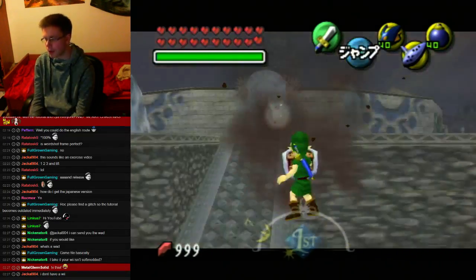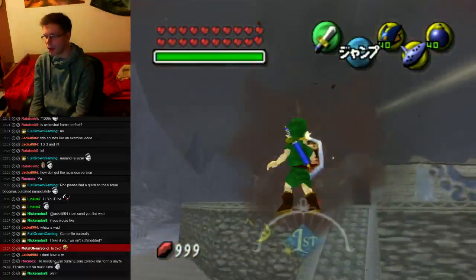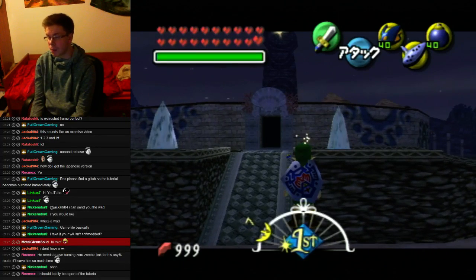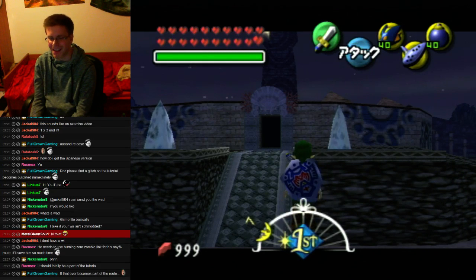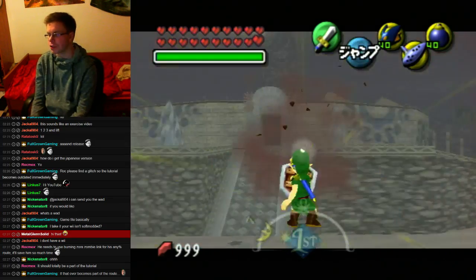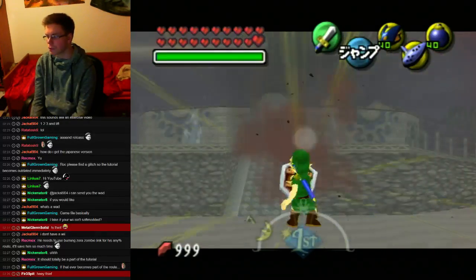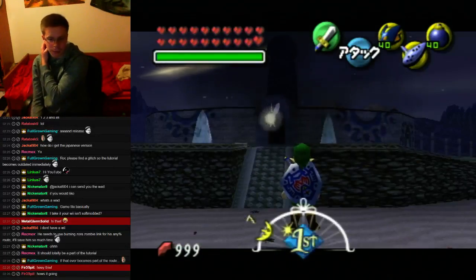Another small thing I forgot: unlocking the camera while hovering — I get that question a lot. What you want to do is a frame after you shield drop, shoot. As you can see there is an arrow above the bomb — you can target it, it will explode and unlock your camera, because there's nothing to target anymore.